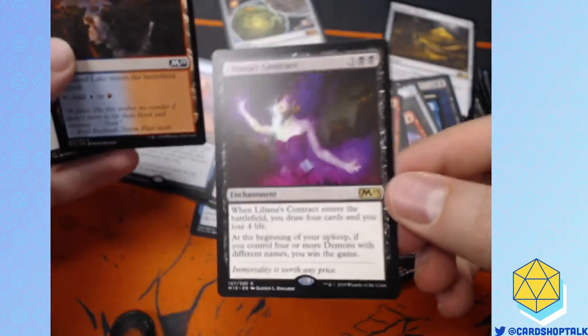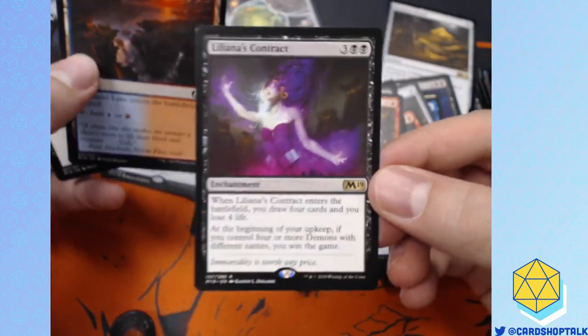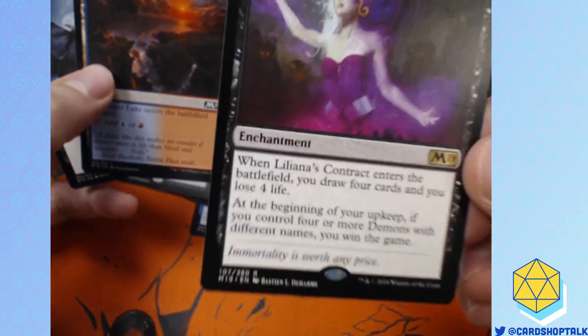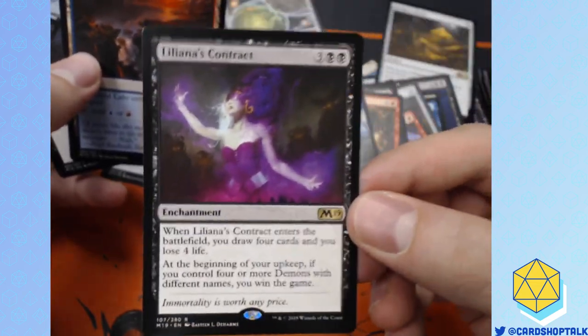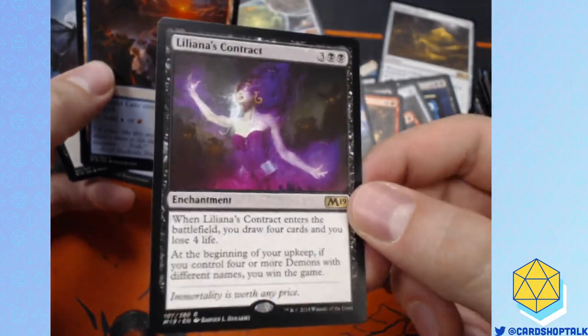If you are just tuning in and you play Magic the Gathering in Knoxville, we are doing a Liliana's Contract challenge. If you are the first player to go 4-0 at an FNM with a Liliana's Contract deck, you will get a free bundle — that's 10 booster packs.